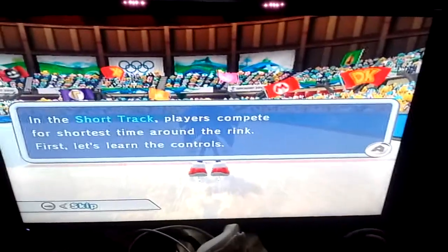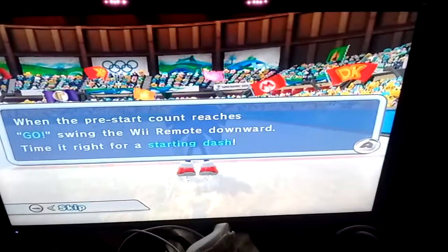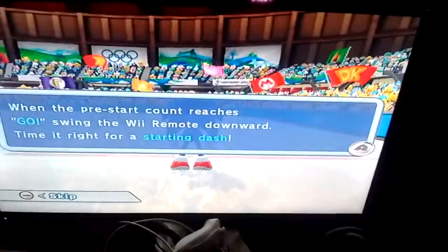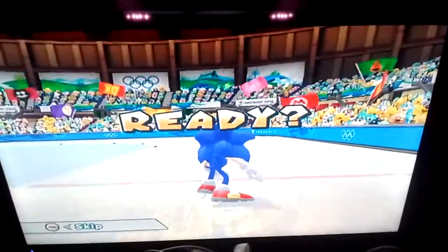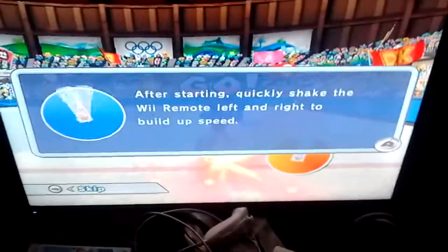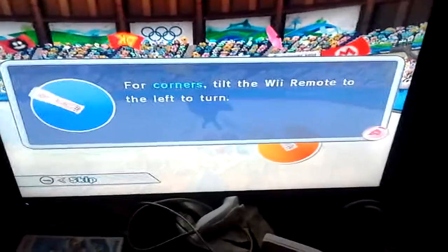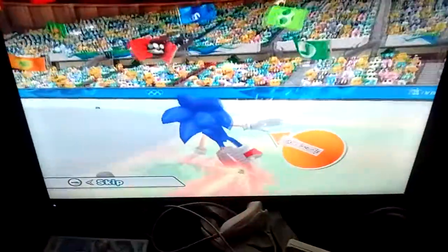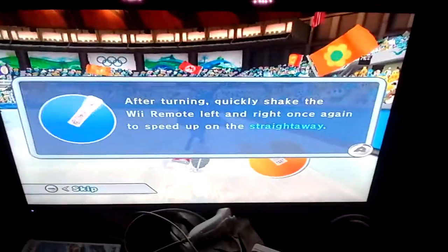In the Short Track Relay, players compete for the shortest time around the rink. When the pre-start count reaches 'go', swing the Wii Remote downward — time it right for a starting dash. After starting quickly, shake the Wii Remote left and right to build up speed. For corners, tilt the Wii Remote to the left to turn.